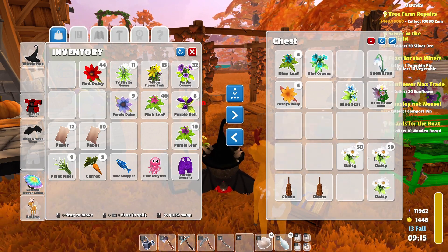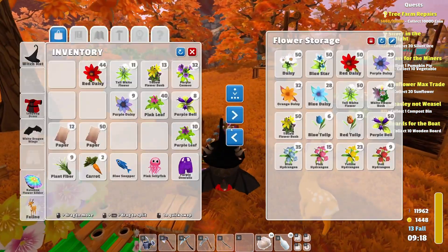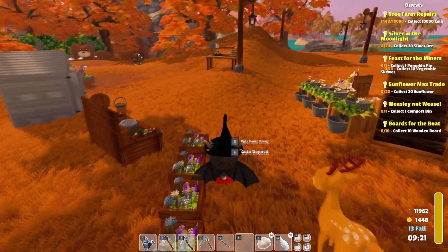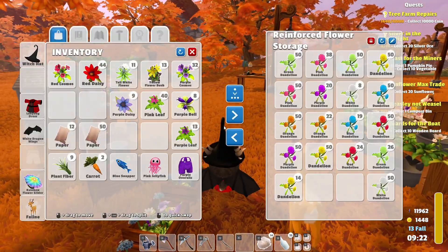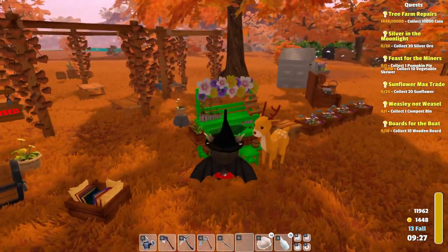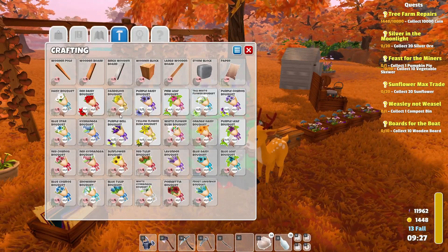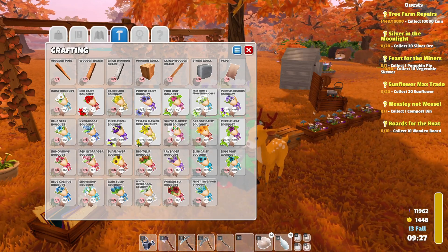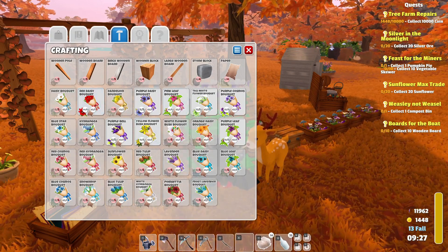Also because a lot of it actually takes a lot of time if you have to stand around and cook all those things compared to just making bouquets — it's just so much more easy. Usually I have enough plant fiber and flowers that I can make a good deal of bouquets and make enough money to fairly often get a new building or a new blueprint or something. That way I don't get bored. As I always say, there's no wrong way of playing this game. You can play it exactly as you want. I've seen some people who pretty much never focus on too many quests.